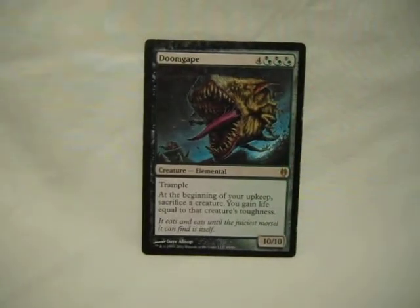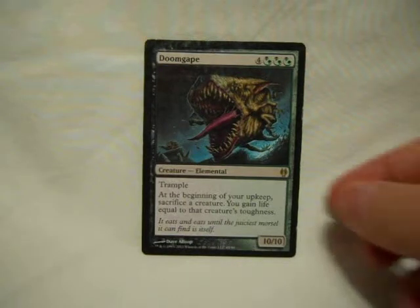Doom Gape. I don't have much life gain in this deck, but he's in there mostly because things dying in this deck is good — I have so many ways to get him back. This deck is graveyard mechanics, just abusing that to the highest extent. He puts things into the graveyard from the field. Chances are I'll get it back, and in the turn I let it die, I'll get some life out of it. That and he's a trampling 10/10 — there's nothing to laugh at there.